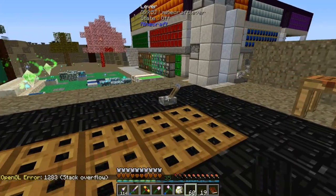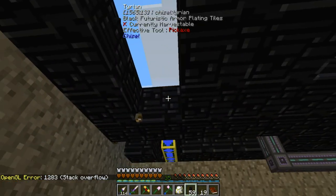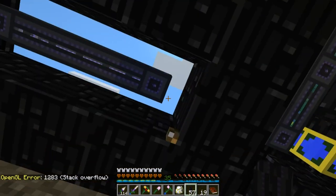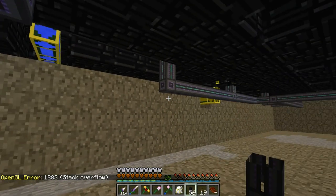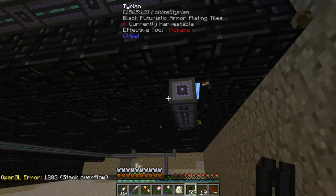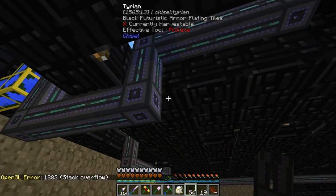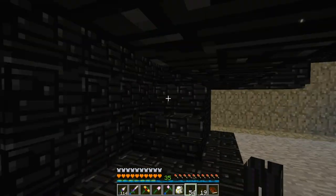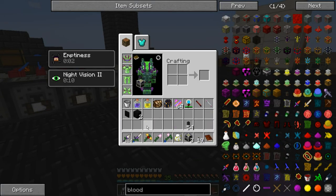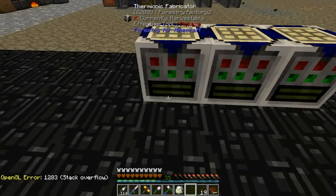Let's open up the magnets hatch. The nice thing about these Mekanism cables is they can coexist with microblocks, so I don't have to interrupt my lighting. The green stuff inside was empty before and now it's full — that's their power indicator. Very nice, subtle but effective. All in all, I quite like them. They aren't as cool as the Buildcraft ones, though. Sadly.